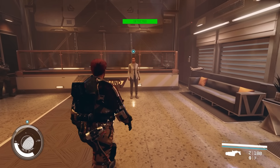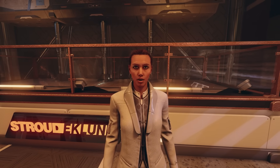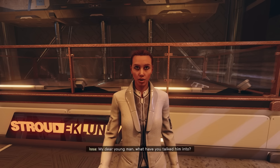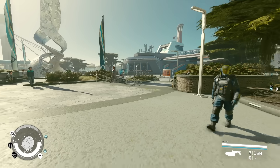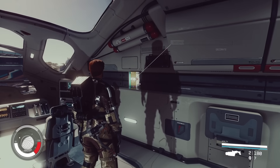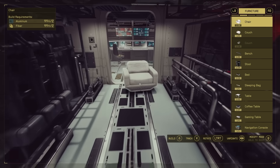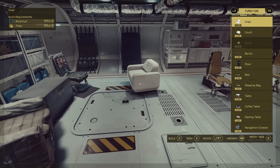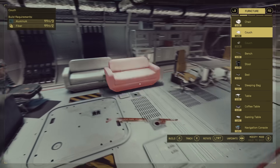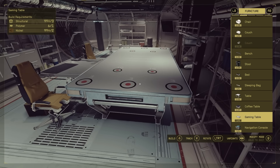Now you can customize the interior of your ship by going into the cockpit and finding the 'decorate' option. I can finally spend that infinite amount of junk I've collected and actually build things — put a couch right here. Beautiful. A gaming table? I don't even know what game this is supposed to be, but I'll throw it right in the middle.